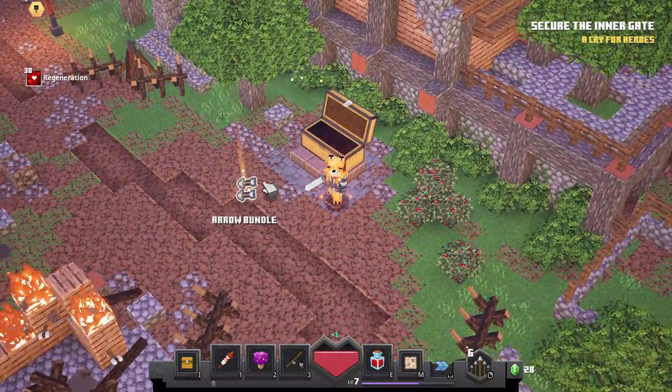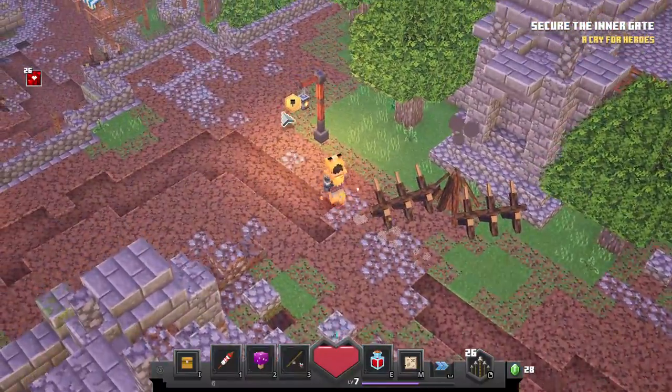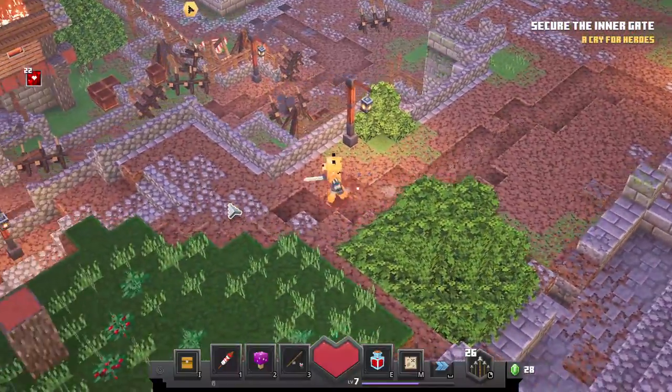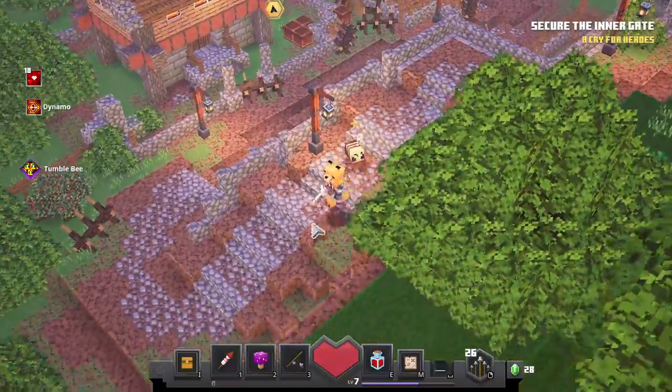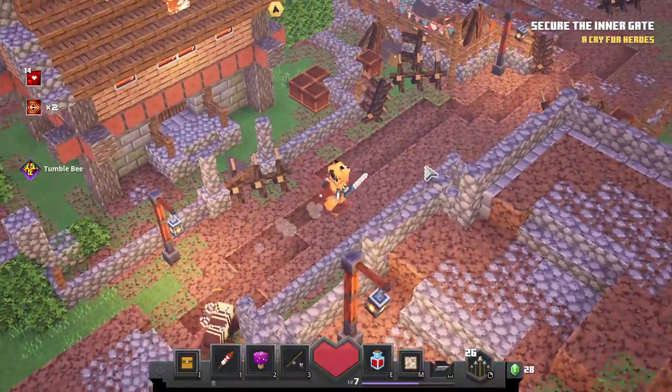Bread. Arrow bundle picked up. Arrow count: 26. Health remaining: 122 out of 122.